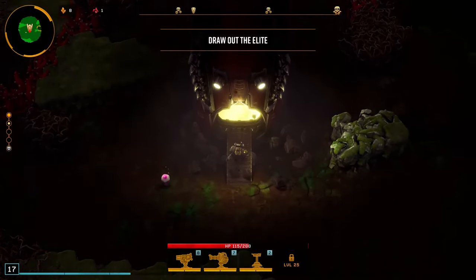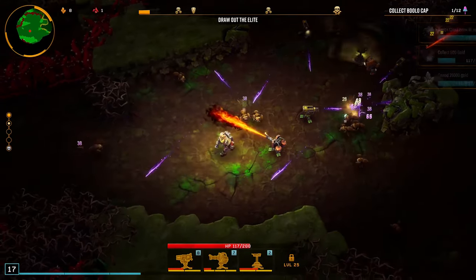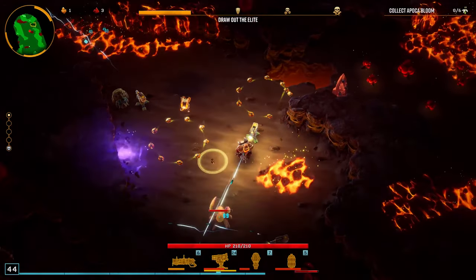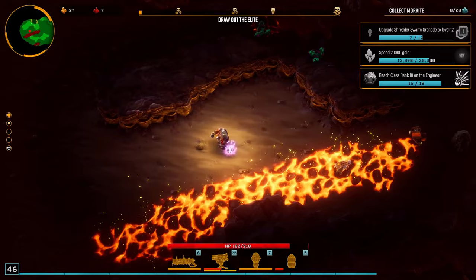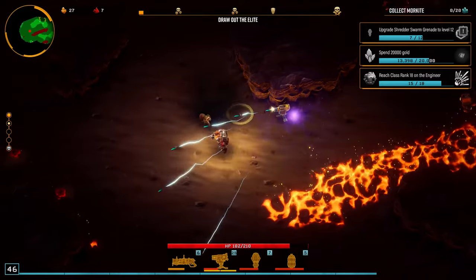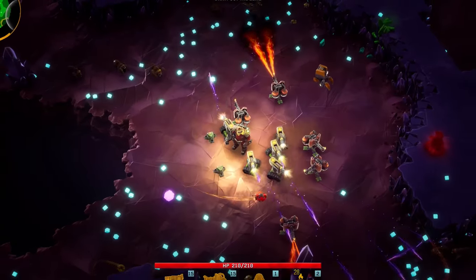The Engineer is the master of high-tech automated violence. Fast-firing sentry guns, flamethrower turrets, and shredder drones do the dirty work for you. If that's not enough, you've got plenty of explosive and plasma weaponry to finish the job. Pick the ride-over clocks, and you can even make your turrets go mobile.